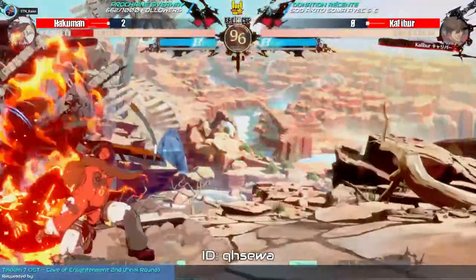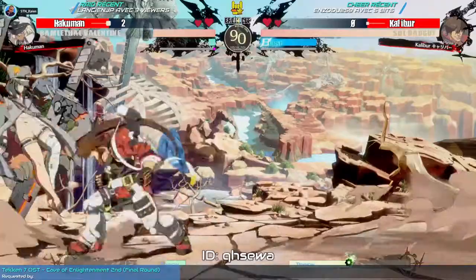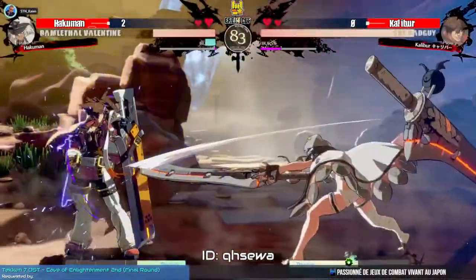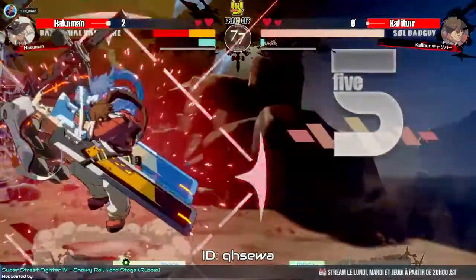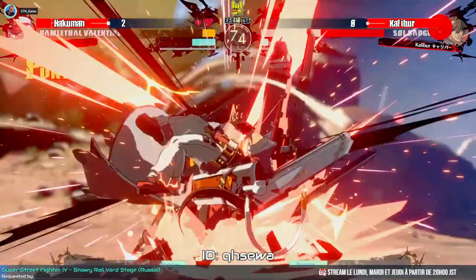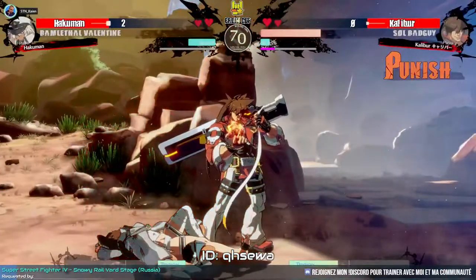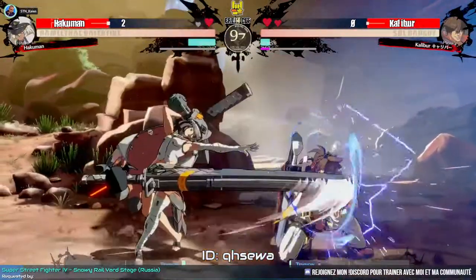Bandit Revolver then Bandit Bringer to keep Hakuman in the corner, beating the burst. Hakuman is in a dire situation but was able to get out of the corner, keeping the enemy in the corner with another Dust. Caliber uses a burst — good call, you don't want to lose all the life you painfully took back. Another DP reversal — that was crazy. Caliber was able to take this round from the skin of his teeth. Very intense.